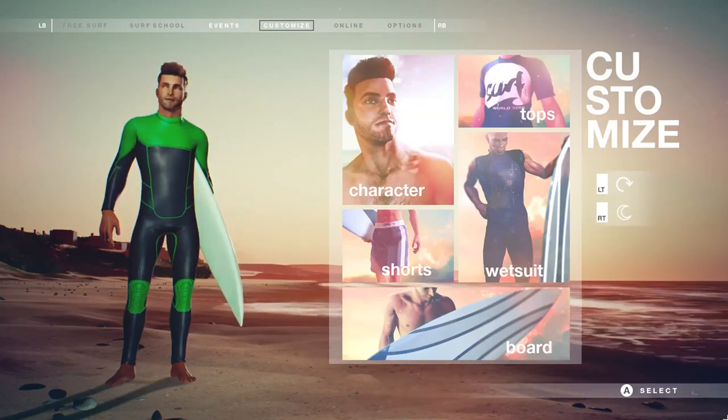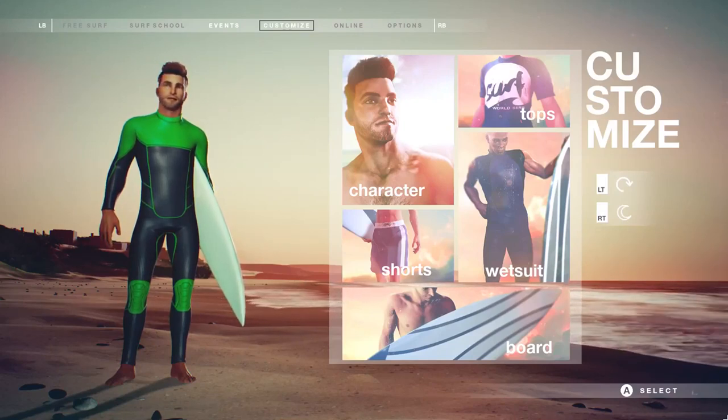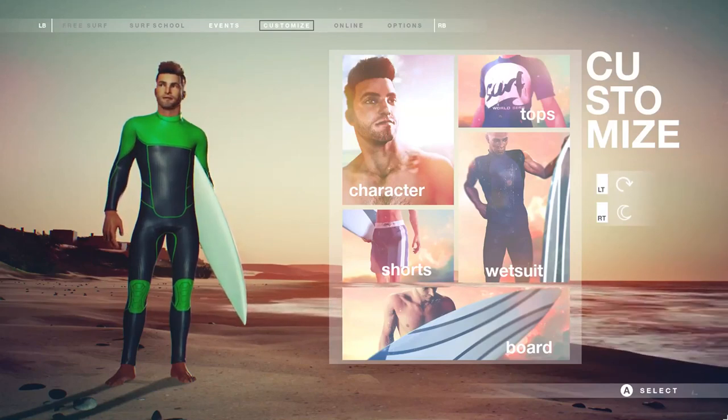We've got six characters to choose from — three male, three female — and you can change between them whenever you want. Alongside that, you can customize your outfit and board by layering up different masks, patterns and designs to create your own look.